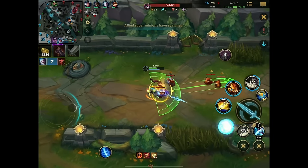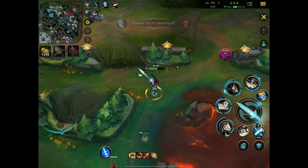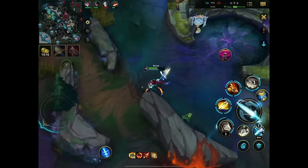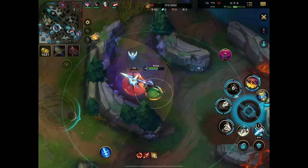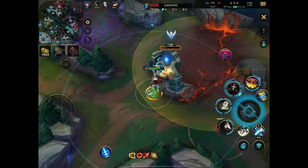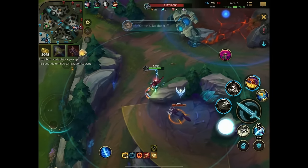Sadly with the respawn timers at hand right now, I cannot take the enemy red buff — it's too much of a risk. I really want to but it's just not worth it. I'd rather take my free camps because they're all respawning, and then be ready for a potential dragon fight since it's a very common point of conflict, rather than die for a red buff which is completely irrelevant.